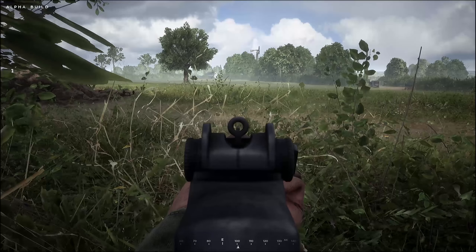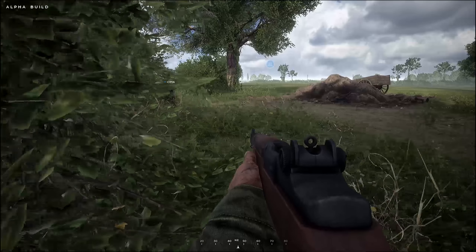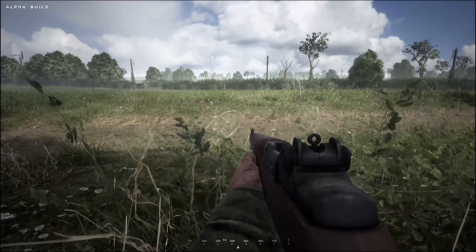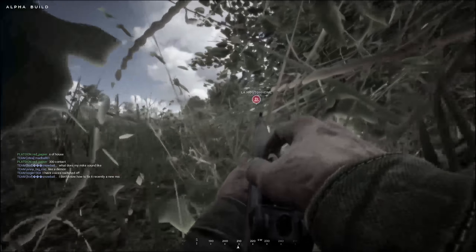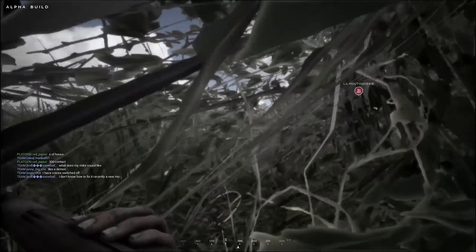Next is the German grenades. There's currently an animation where you have to twist the top off to set the fuse on the grenade. However, when you're scrolling through your kit on the German side, it gets caught in the animation, which can lead to death sometimes because you're not able to switch to your weapon. To sort this, I would suggest having that animation only trigger when you actually throw the grenade.